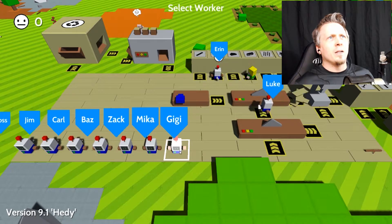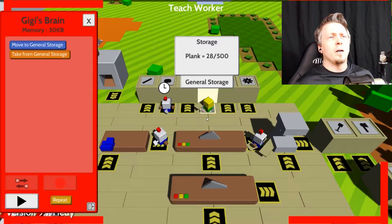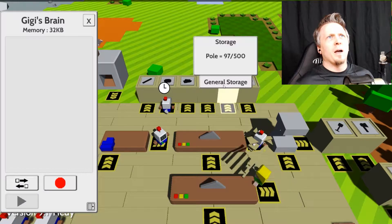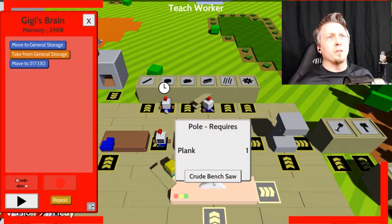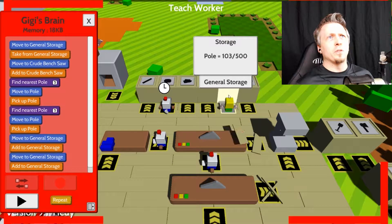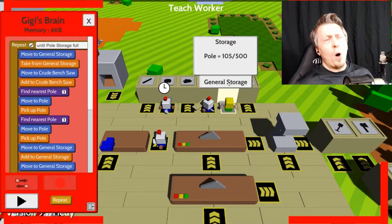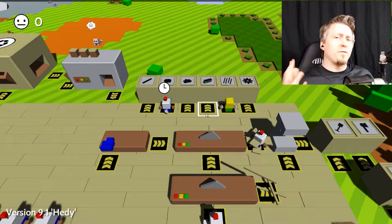Now I need Gigi to do the other part, which is to take a plank and put it there. I messed up so let's try that again. Gigi, I want you to take one plank, go to this bench saw, take two poles, dump those two poles in, get the other two, dump them there, and repeat until the whole storage is full. There we go.